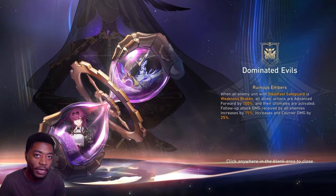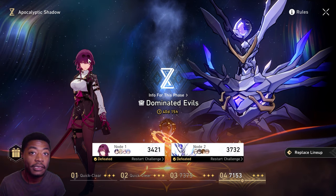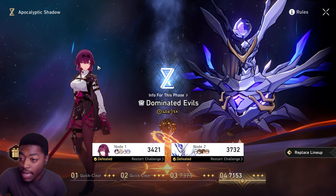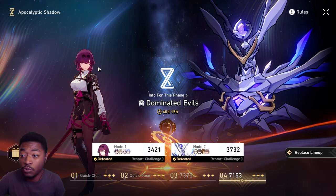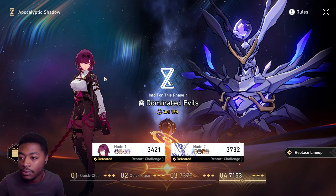We just got a brand new Apocalyptic Shadow, and this time they chose to bring along Kafka. Kafka is known to be annoying because of her mechanics, but this time she also has two minions on her side and they hit hard at stage four. It gets really annoying with the CC and all that combination — everything coming together.